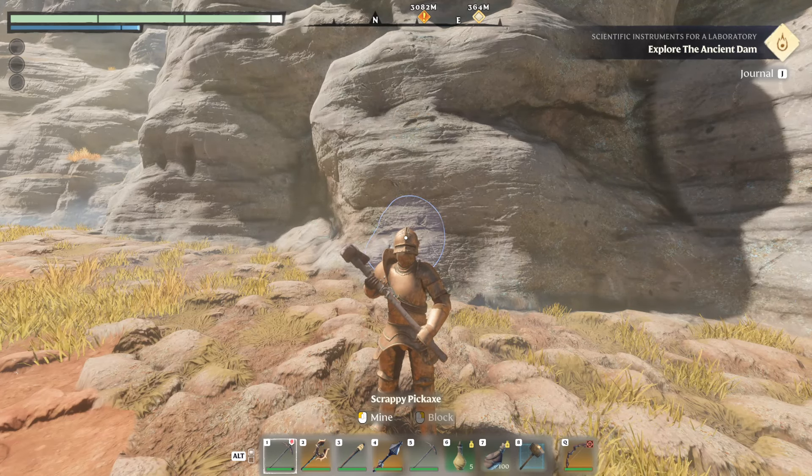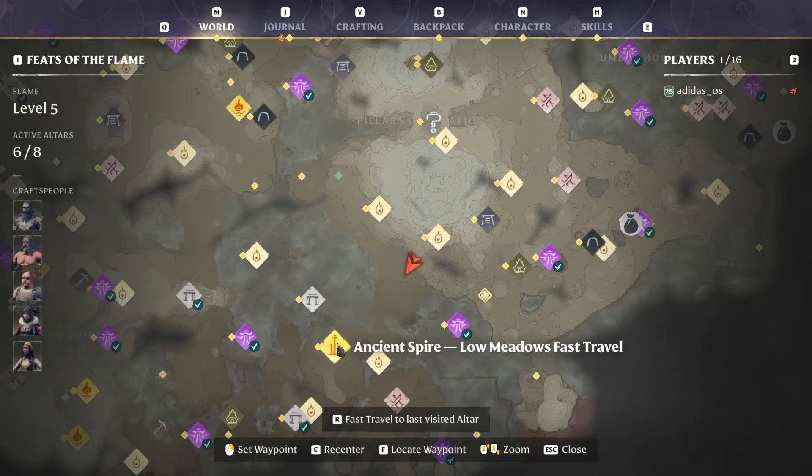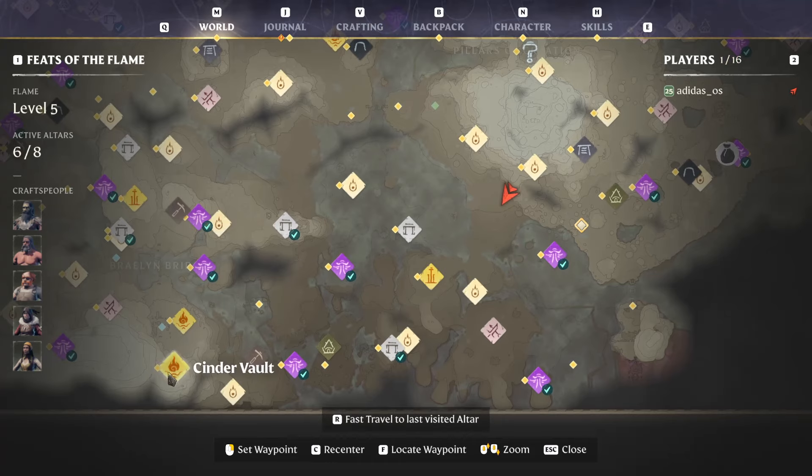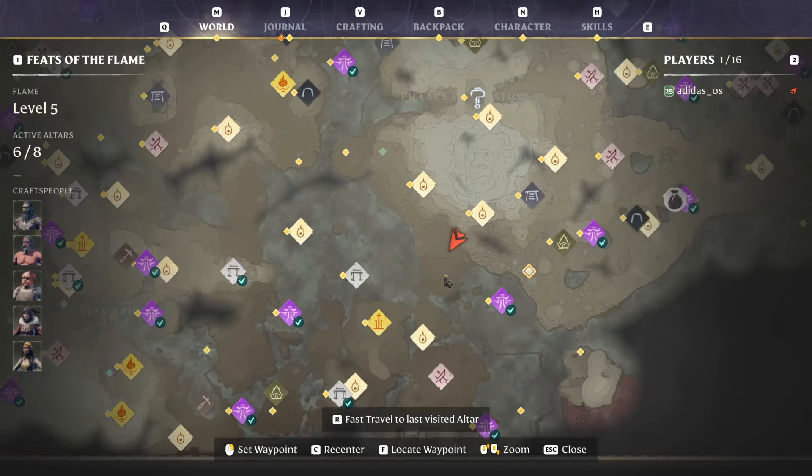If we hit M on the keyboard to open up the map, we can see that we're close to the Ancient Spire Low Meadows fast travel location. You can glide most of the way over here with your glider and then just run up to the side of this mountain for farming. In relation to the starting point of the game at the center vault, it's just right over here.